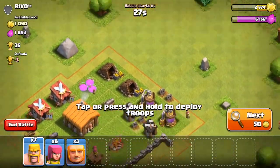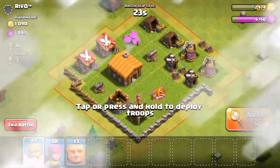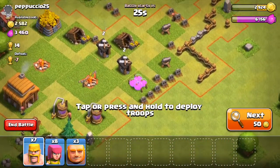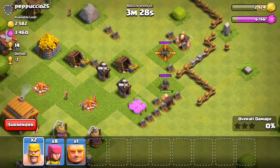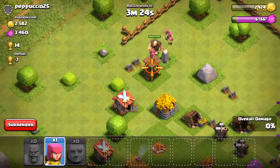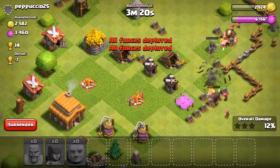Alright, so here's one — is it worth it? That's the question. I guess this works out. Put one there, one there, a couple Barbarians, a couple Barbarians and a couple Archers, then put one right here and a couple Archers. That was a really easy find.